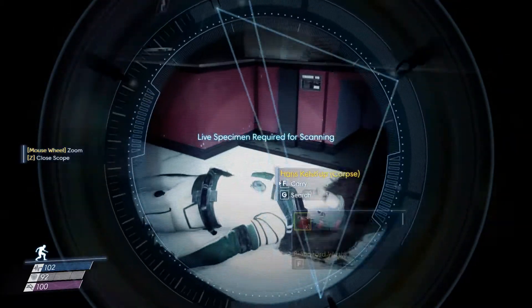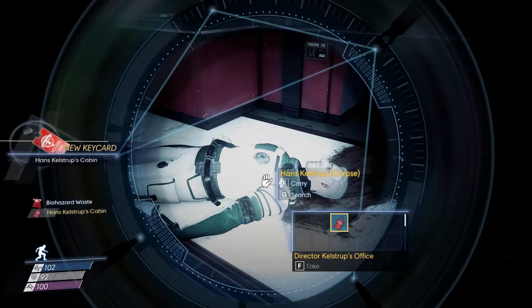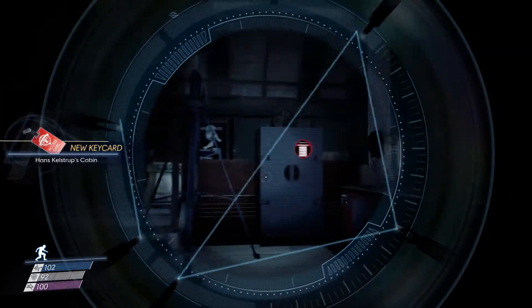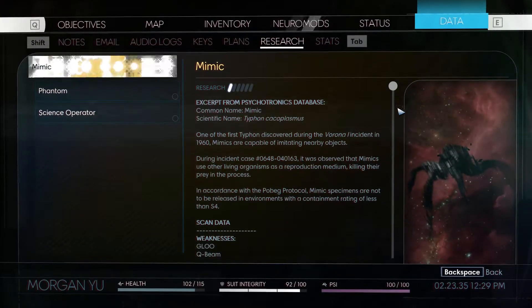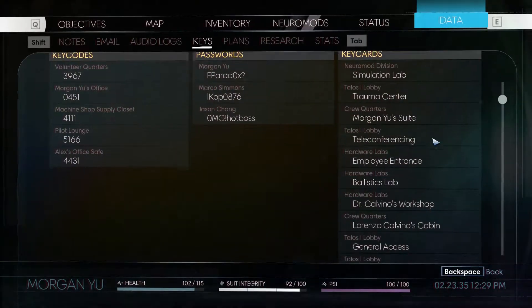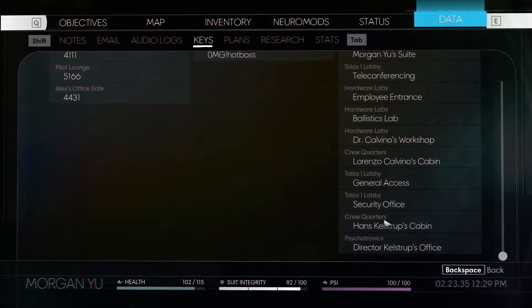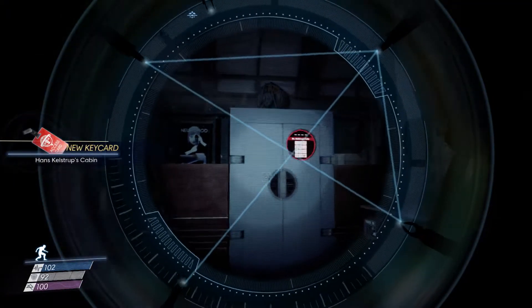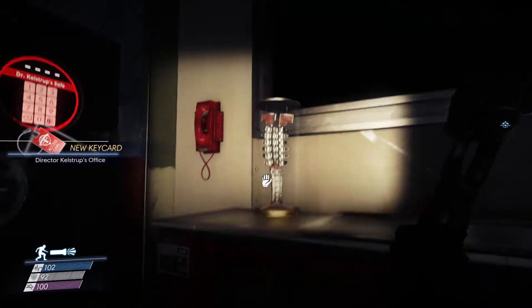At least I can scan this stuff — Hans Kallstrup, his cabin and his office. Speaking of offices, I still have to go and check out... still have his thing for the crew quarters. He's a director, interesting. Where is it? This is a safe password, I wonder.